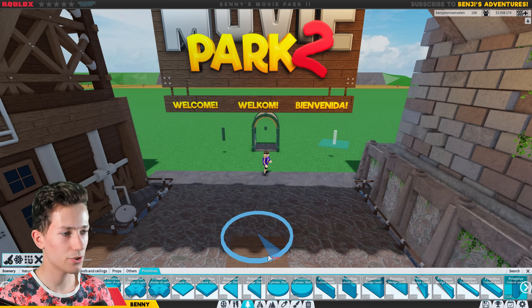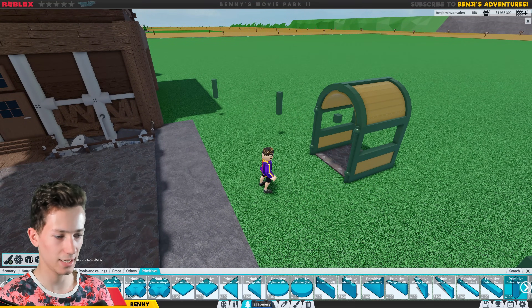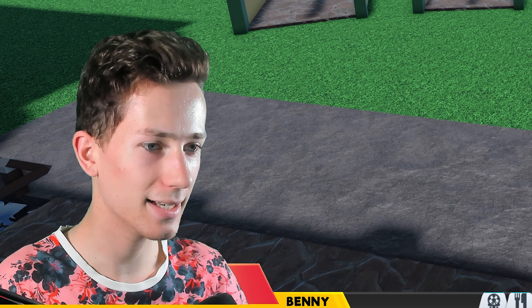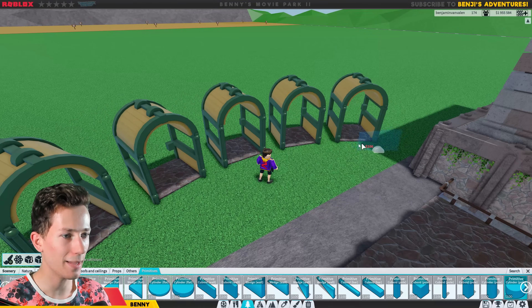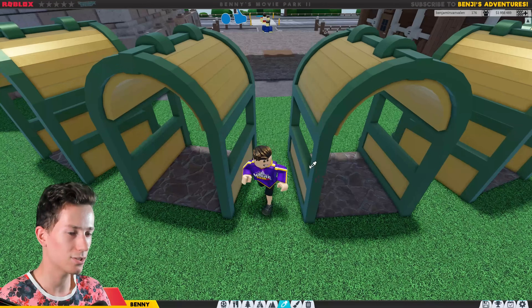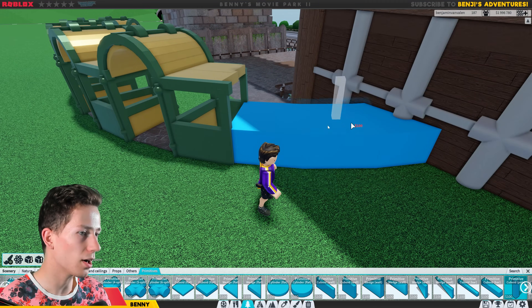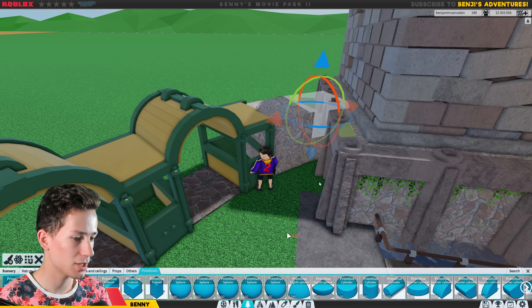So let's grab this and copy it a few times around - I think like this. So now we have five, I believe: one, two, three, four, five. Yes. And as you may have guessed, using these I can make the other little buildings. And then after that I will connect these to each other using some bars. This is a shitload of work but it does look pretty nice in the end, I hope. So we'll just do it anyway. Almost done, and there you go. These are the bases for the ticket booths. Now all we have to do is make sure they're connected like this, which shouldn't be too hard. The sides of course have to be closed off, so we need to do that with a rock or something. I made a wall here which should do the trick.